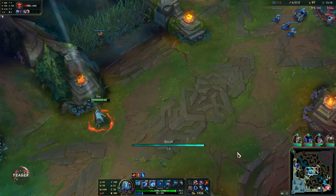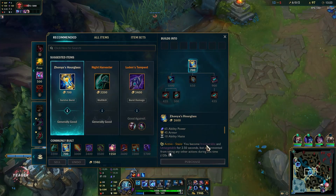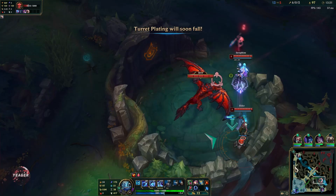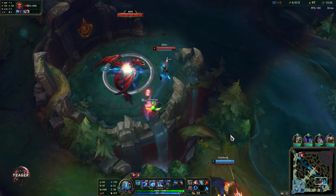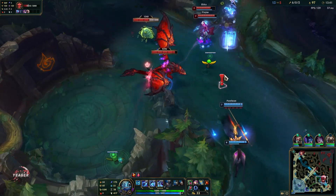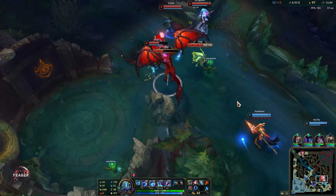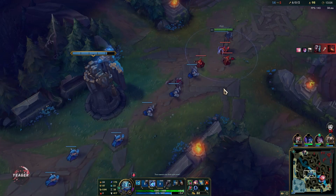Now we have enough for Zhonya's Hourglass and also Mejai's Soulstealer. Mejai's is something you want to buy if you're snowballing — if you're not snowballing, you can skip it. But since you're playing an AP assassin you want to be snowballing, so it can be good to buy either way. It teaches you to not be greedy because you really want to keep those stacks, so it kind of teaches you how to play smarter. If you die you get punished really hard.